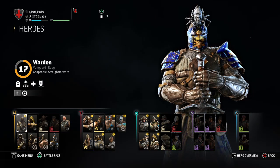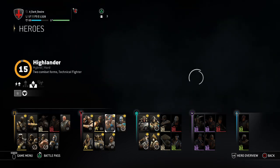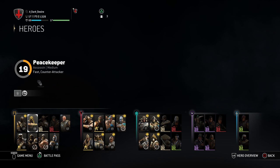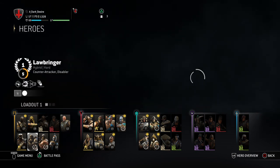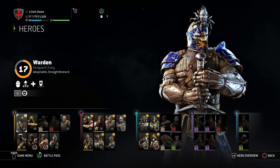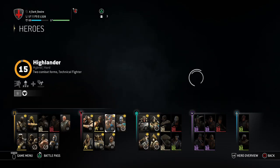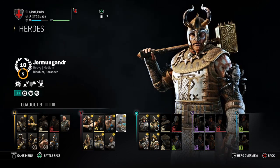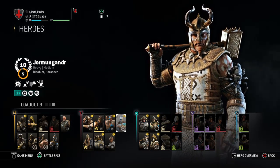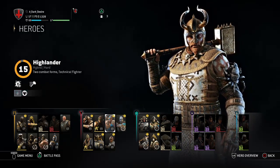The first thing you want to know is each character is unique. There are vanguards, assassins, hybrids, and heavies, and they each have difficulty ratings — easy, medium, and hard — according to the developers. Right underneath it says things like adaptable, straightforward, and fast counter-attacker, describing their specialty. For example, the character I main is a disabler and harasser, mainly a harasser of stamina, but we'll get into that another time.